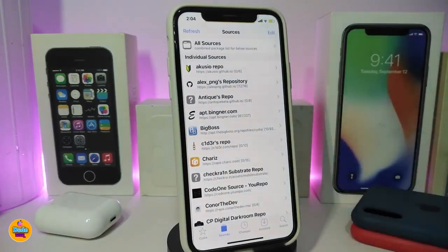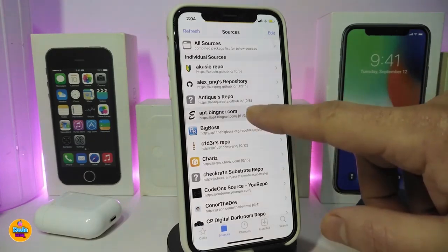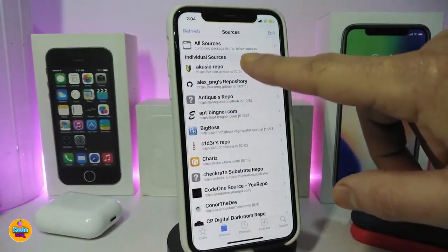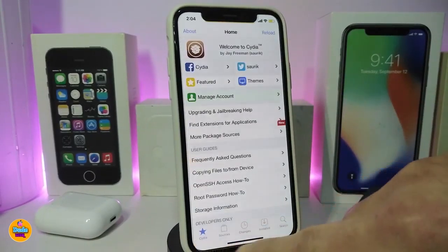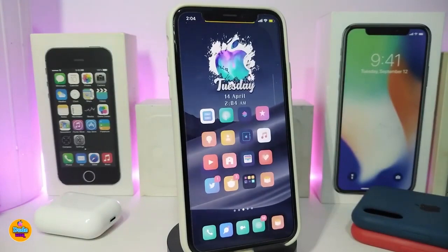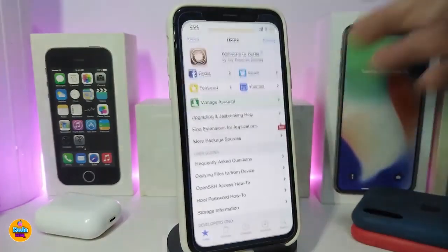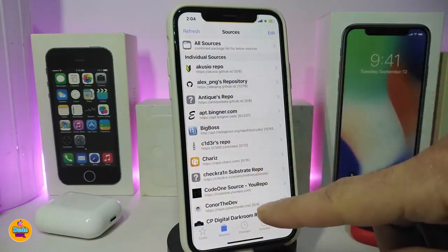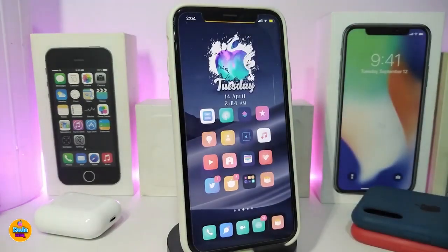In the Cydia sources you can see each individual source now shows how many tweaks are installed from that repo or package on your iPhone. All of those numbers pop up after you download the tweak. There's no configuration needed — just launch Cydia and navigate to sources to see the counts for each repo. This one is called #Installed.